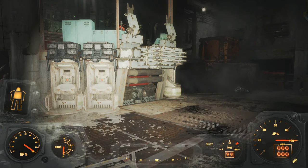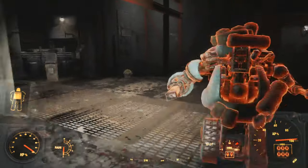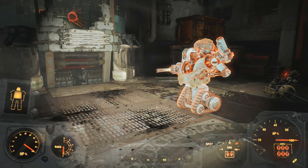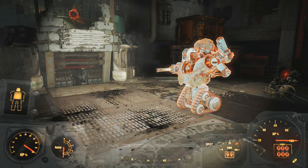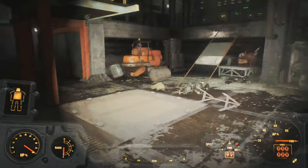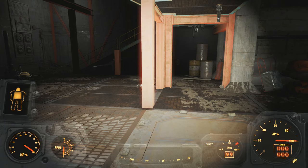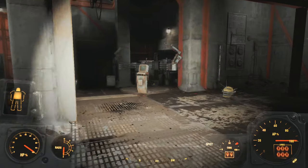Ignatius487 here. Welcome back to Fallout 4. This is the very end of the Mechanist's lair, one of the DLCs which is called Automatron. I didn't record obviously because I'm already here. The basic gist is that you can create your own robots, which is pretty awesome if you have enough parts. I didn't really in this particular save because I've used them all to build other stuff. The Wasteland Workshop is amazing.